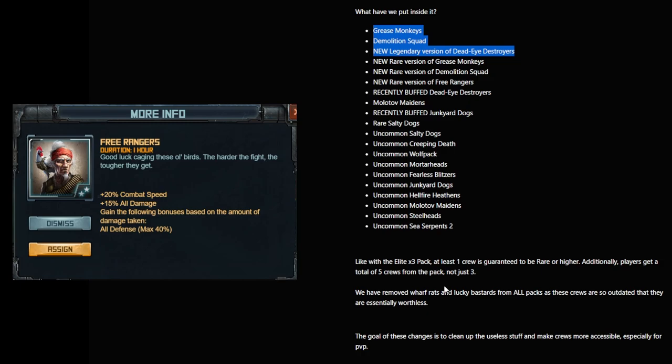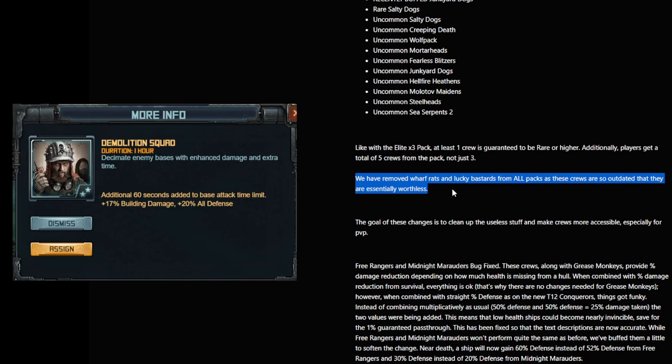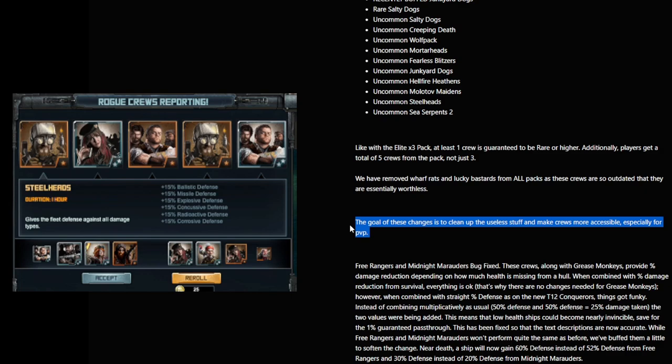Scrolling down a little further, you can see that you get 5 crews from this pack, not just 3, and 1 is guaranteed to be Rare or higher. They've also removed the Wharf Rats and Lucky Bastards from the packs — which means only the packs, not the regular 1000 Uranium roll. That's my interpretation and I have still been rolling Lucky Bastards. The interesting thing here is that Kixai has said the goal is to make things useful for PvP — not for everyday players, not for raids — these are PvP crews.